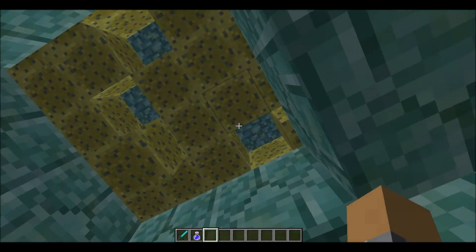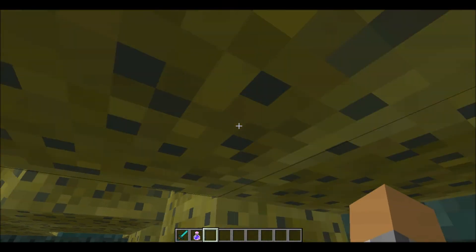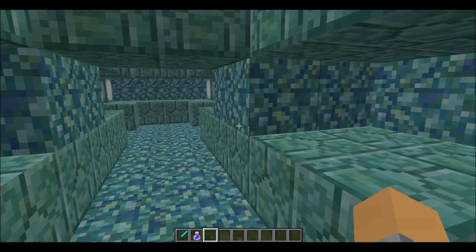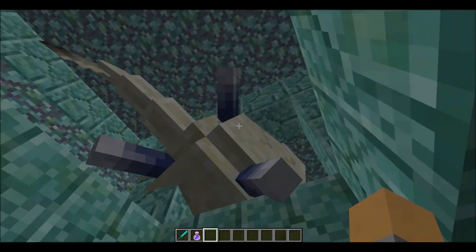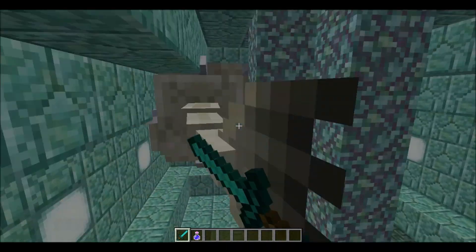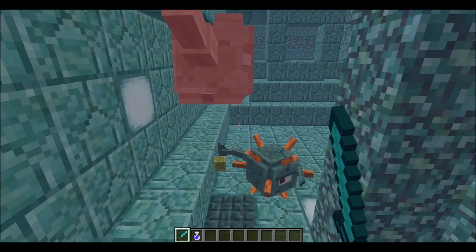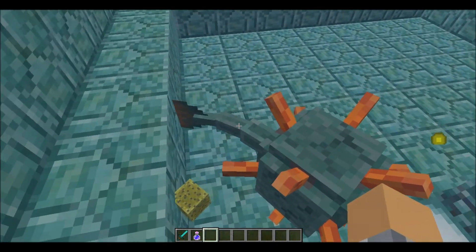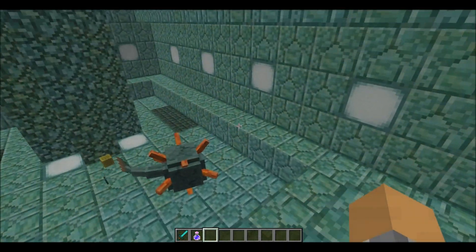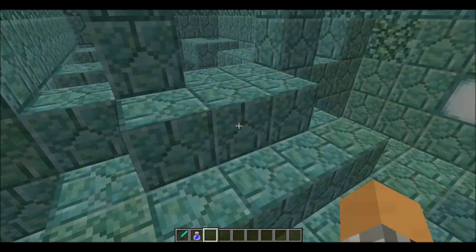I'm back - I found the sponge room. Pretty interesting, huh? I'll be right back once I find the big guardian. I found the big guardian and I'm going to kill it. The wiki does state that these things do respawn, so you can kill them over and over again. Sponge - but sponge should be specific. And I will be back in the creative world to show you some other things about sponge.